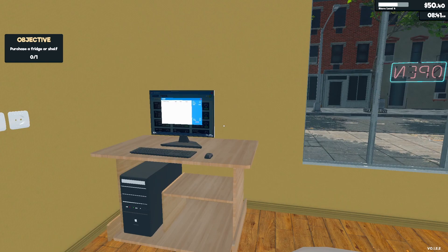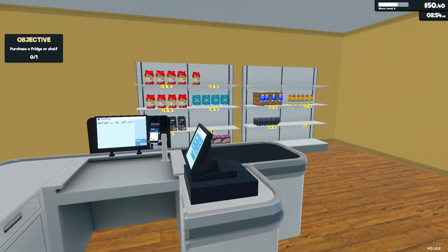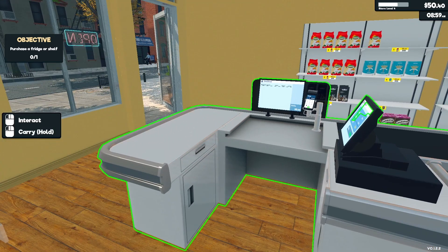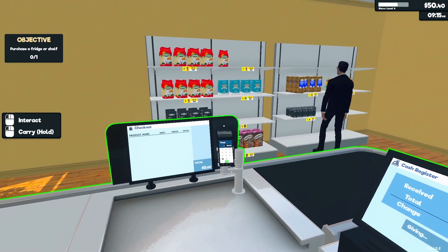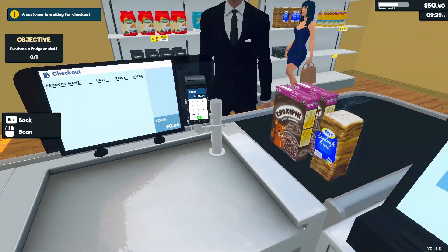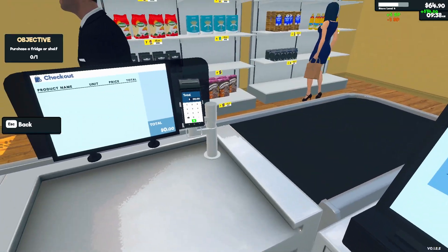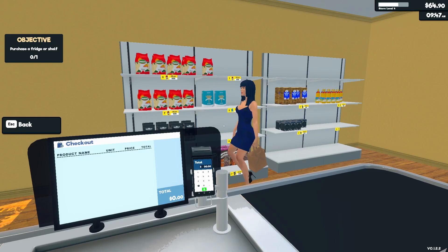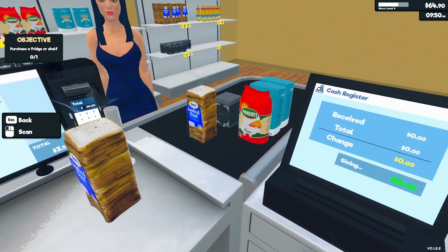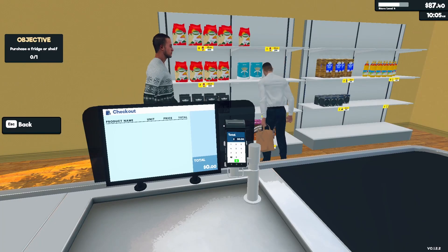I'll get some more pasta and add to cart — maybe two because it's kind of cheap anyway. I'll add some on this shelf, get the other one, and then open the store. Hopefully that's enough, hopefully people find enough, hopefully they don't look for other stuff, and hopefully I don't lose money today. Where are my people at? People really come in at nine — I'm not getting anything before nine.